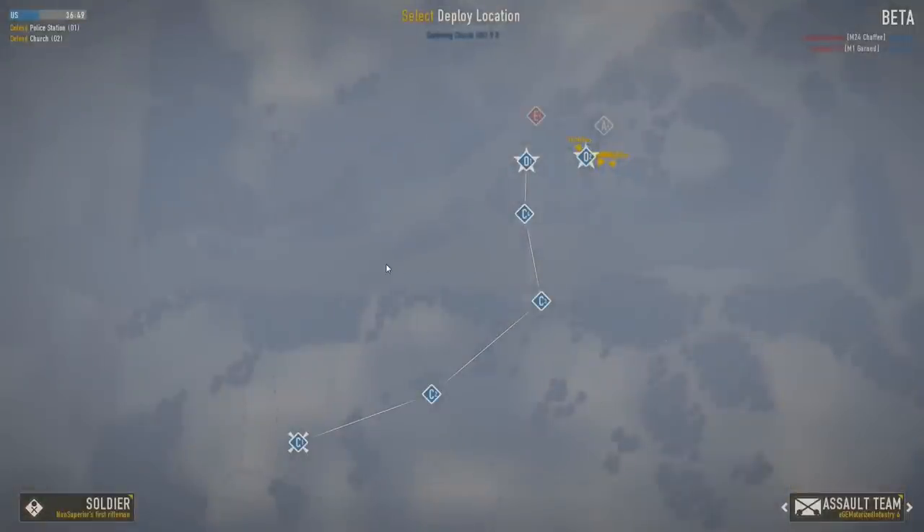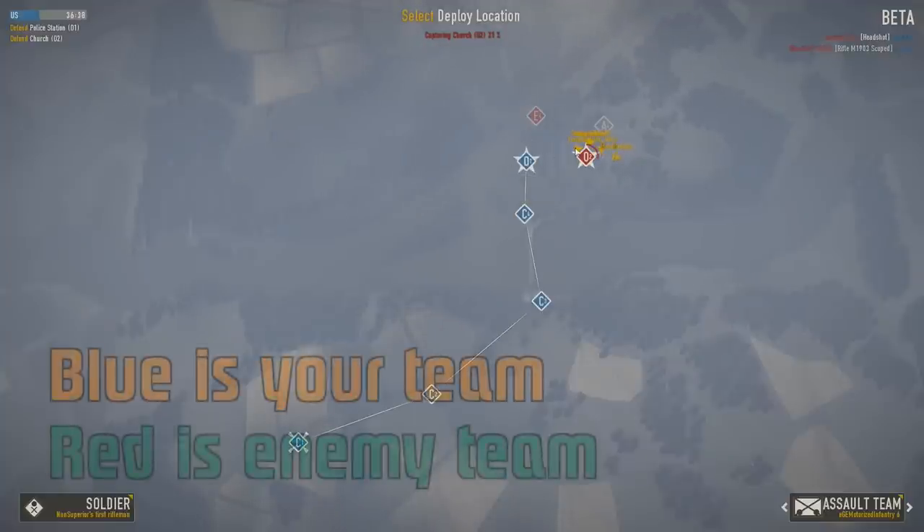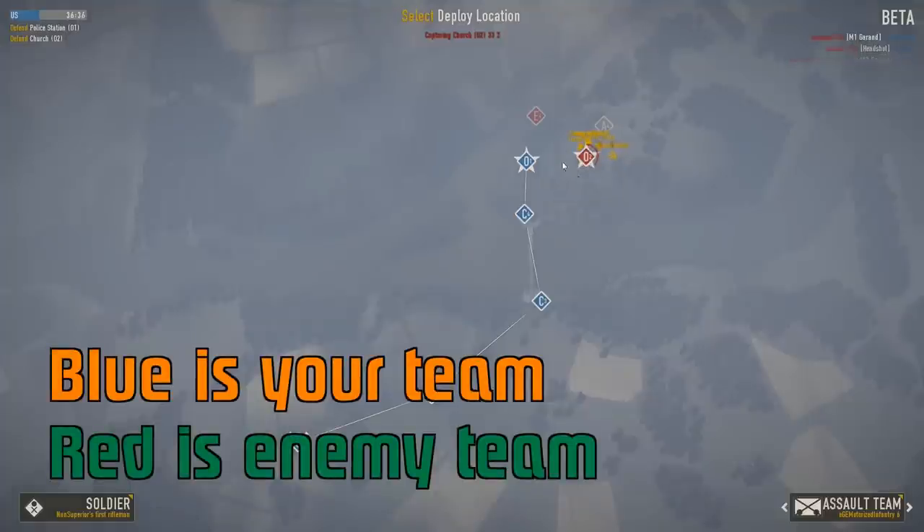This is the deployment screen. As you can see, there are all these blue spots — these are the spots I can deploy at. The one with a kind of star around it is where most of the action is. Blue is always your team and red is always the enemy team. I'm sorry if you're color blind; I don't think this game has a color blind mode.